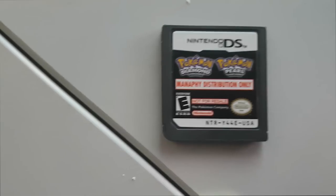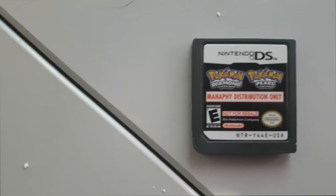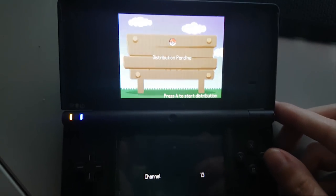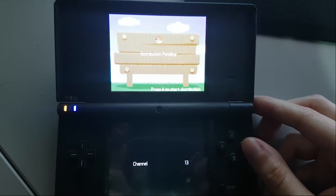This is the Manaphy 2007 Toys R Us distribution card. This was for Diamond and Pearl. This event was on the 29th of September 2007, and it actually only ran for one day — a very short amount of time.